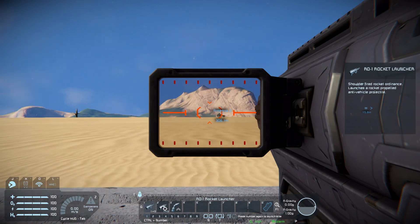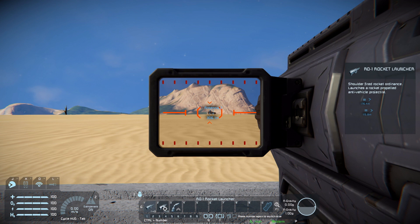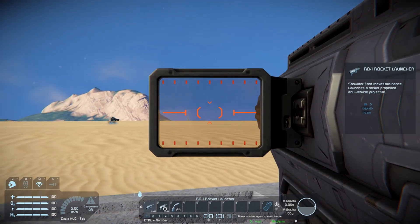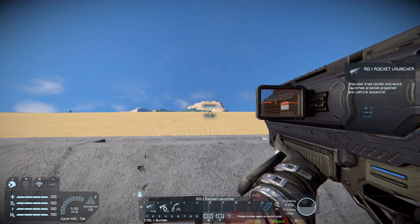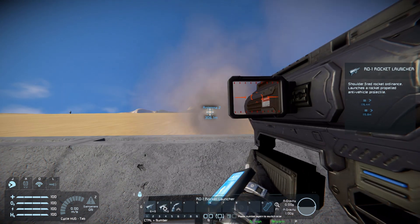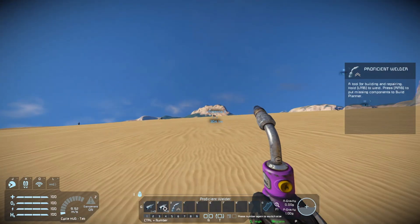We're going to shoot it with this rocket launcher and see what kind of damage we can get. I'm going to go ahead and sight in here because we don't hipfire rocket launchers - that's bad. We don't have any lock-on guidance, which has been one of my personal gripes in Space Engineers for a long time. This game is supposed to take place around 64 years in the future - we have missile-guided weapons now. Let's take a quick pop shot at the vehicle - I shot too high. Let's shoot lower.